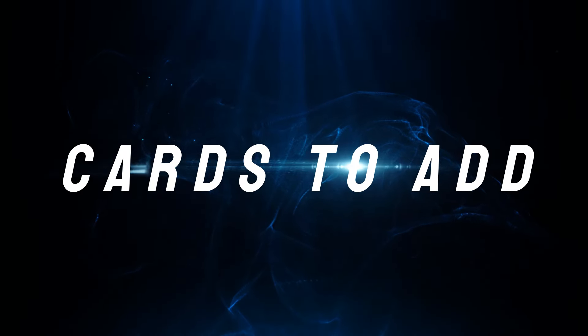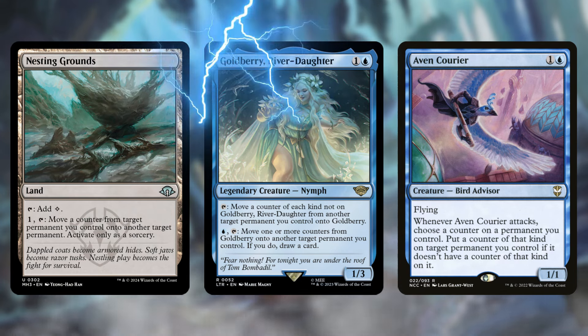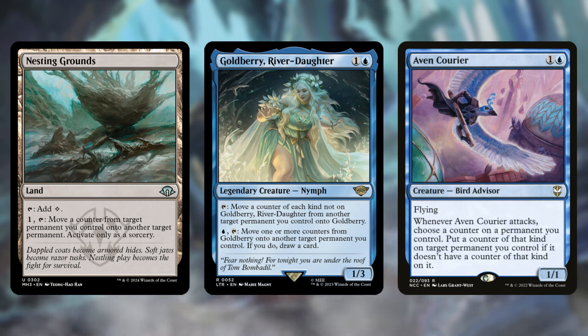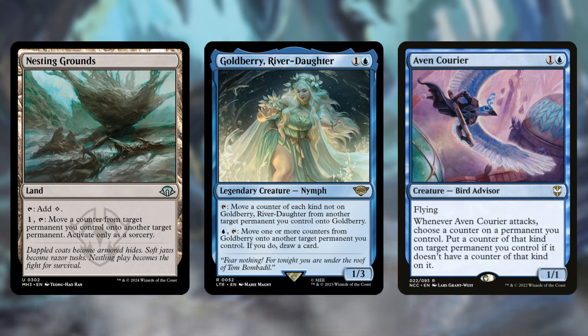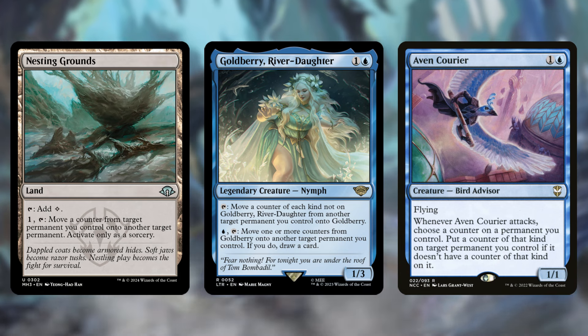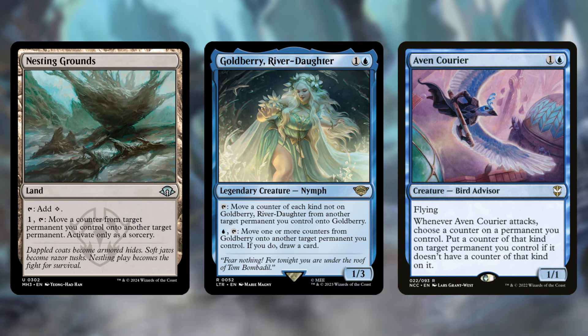There's a lot of focus on everything counters that your commander produces, so let's help that game plan with Nesting Grounds, Goldberry, and Avon Courier. Each of these cards can move one counter from a target permanent you control to another target permanent. These are very good — if someone tries to remove a creature with an everything counter, you can just tap Nesting Grounds and move the counter onto a land. Goldberry is the strongest option since it draws a card when you move counters. Nesting Grounds is a land you can tap at any time, and Avon Courier uses an attack trigger.